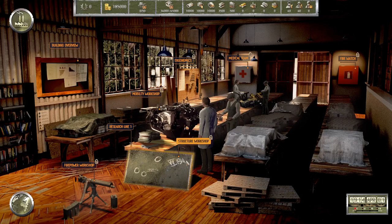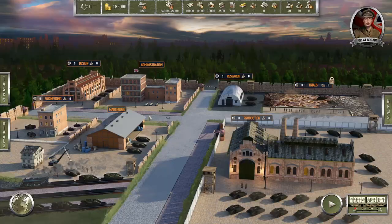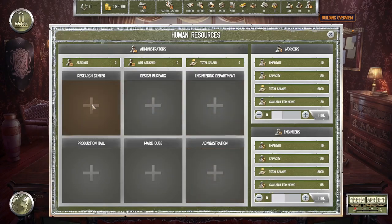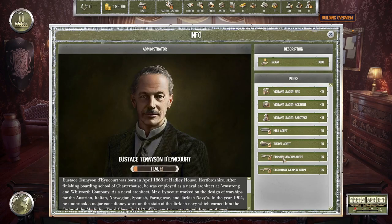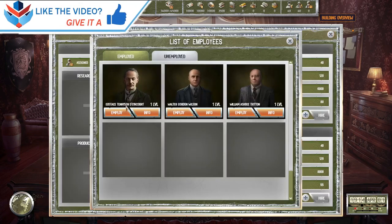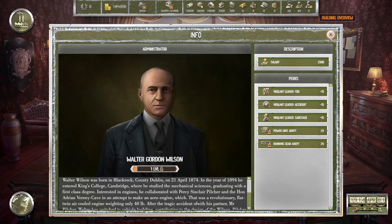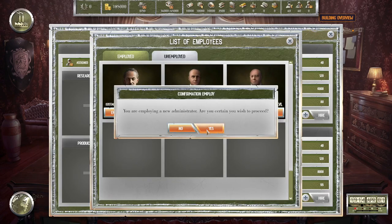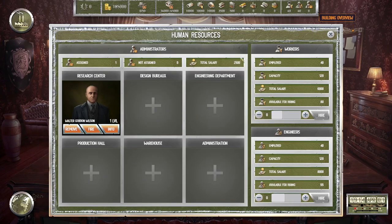Let's do some research. We're going to go through this starter phase a little bit quick. I want to go to the administration staff in the research center. Let's see — turret, primary weapons, secondary weapon. I want this guy first: power unit and running gear adapt. So we're going to hire him. Assembly expert — we want you once we start building stuff. We'll add you to the research center.